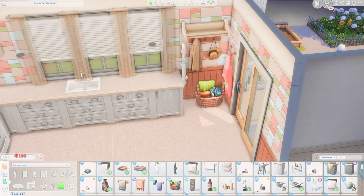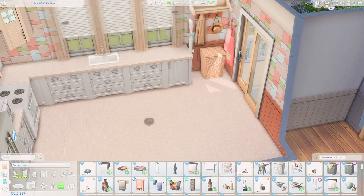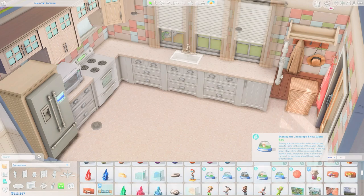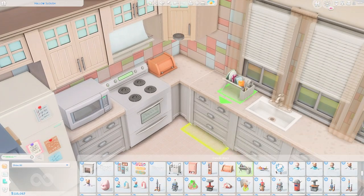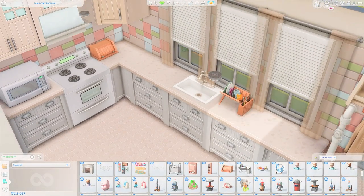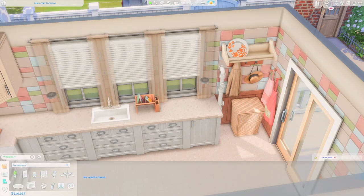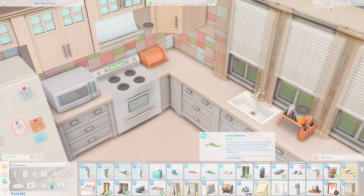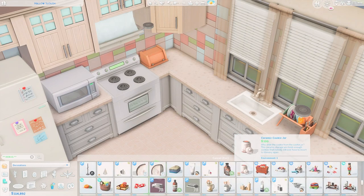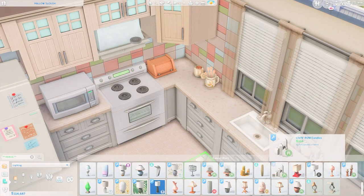I love how the kitchen turned out — I wanted really bright and cheerful colors, nothing too dark. I used that kitchen tiling from the Parenthood pack, which I don't use very often. A lot of the cupboards and stuff from Parenthood are just really cute. I haven't used those cupboards in a long time — they used to be my staple kitchen counter when I first started building because I liked the look and they had the best white color swatch. Now that the base game covers have been re-colored, there's a bit more variety.